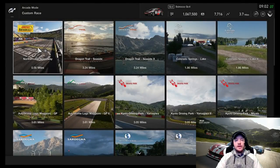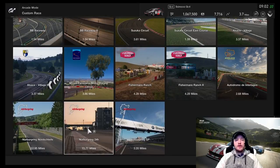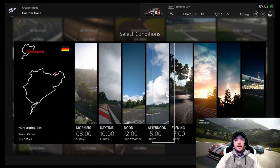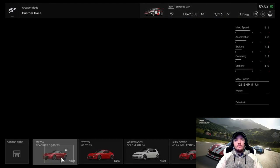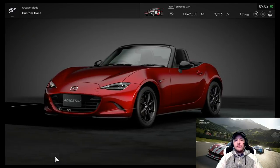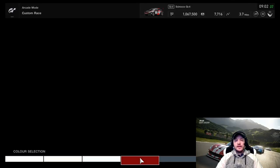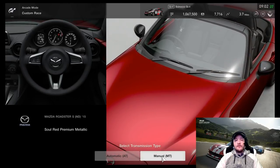In this video, you go on to custom race and for this one you need to go to Nürburgring 24 hour circuits. It doesn't matter what time of day you go on, so you can select any time of day. You need the N100 Mazda Roadster for this one — one of the slowest cars in the game.